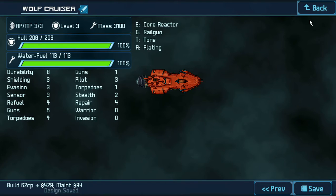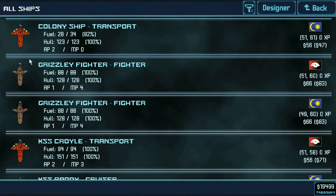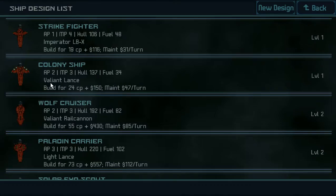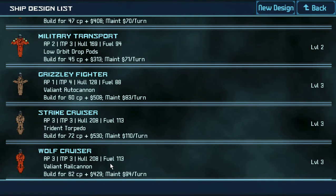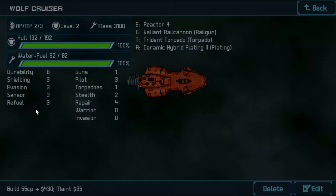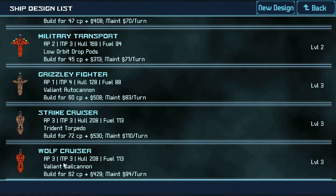And save the Wolf Cruiser design — yes, save it. So we retrofitted our Wolf Cruiser. Wolf Cruiser has just been retrofitted. I believe that's supposed to say that it's level 3. This one down here is level 3, so I can just get rid of the old one — I can just delete this. And now we have our new Wolf Cruiser, which has been retrofitted with a better reactor.